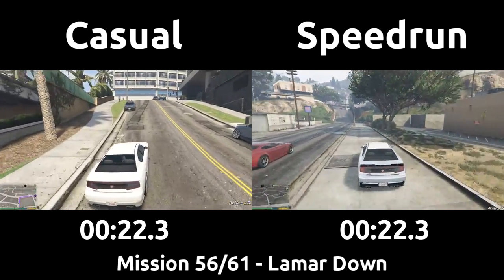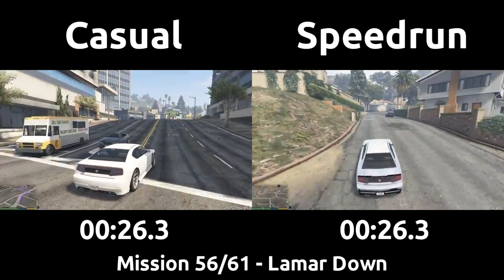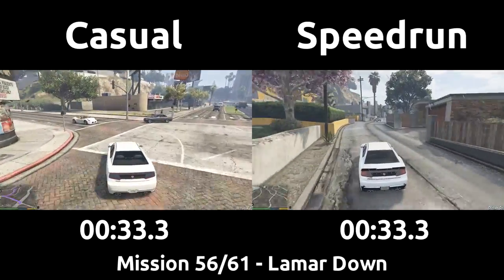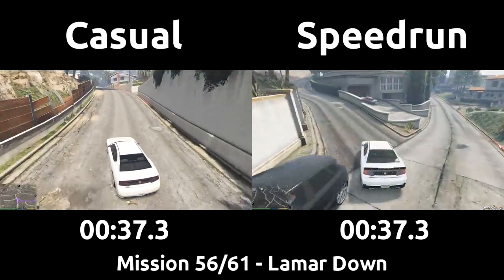Throughout the speedrun, there's always a chance of random rain. While it will never cause a mission to outright fail, the lack of grip when driving around can be a bit annoying, with the biggest worry being accidentally not coming to a stop in time and running into someone we shouldn't. Barring that fail, the rain otherwise only loses a handful of seconds when it happens.